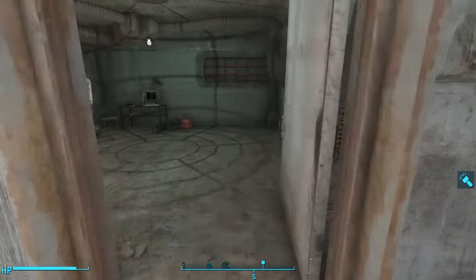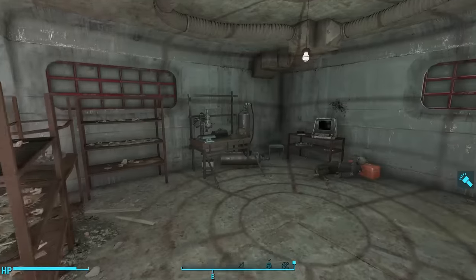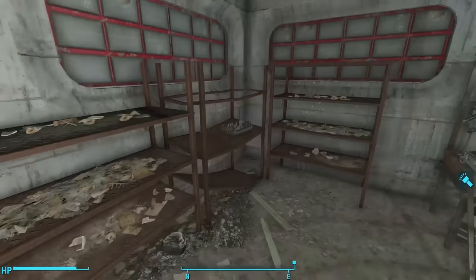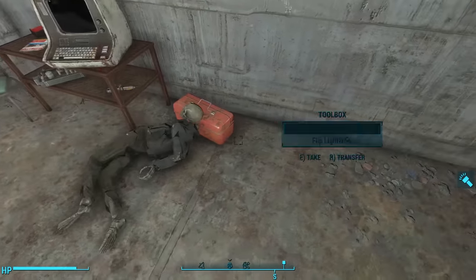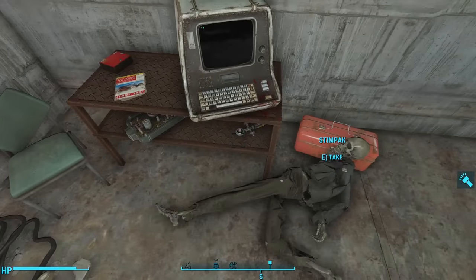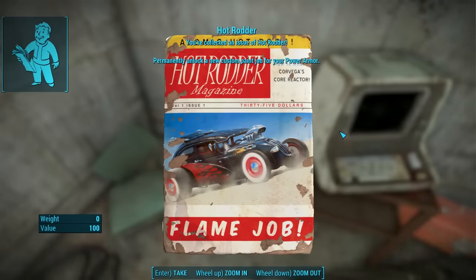Opening the door, we see it lit with a single light bulb that casts shadows from the middle of the room. We can loot a first aid kit on the wall, and there's a weapons workbench in here, along with the body of one of the employees who must have worked here, lying on the ground with his head resting on a red toolbox. There's a tiny table next to him — on the bottom shelf, a stim pack; on the top shelf, a copy of Hot Rodder magazine.